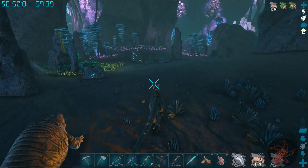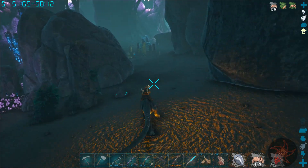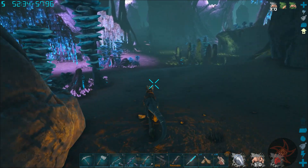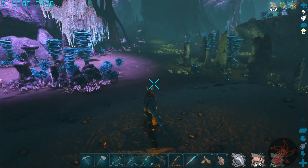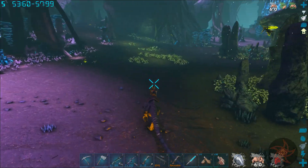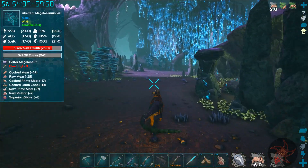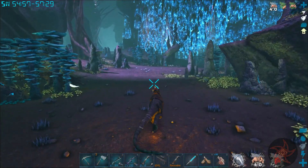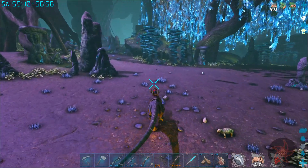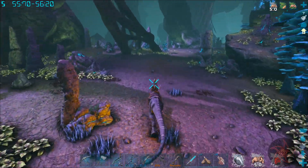140 Roll Rat. I'm not going to tame something that looks like a scrotum. They're really not all that useful either. They're excellent wood gatherers and they actually have weight reduction on the wood, which makes them a little bit better than a Stego. But their saddle's way too expensive - it actually has durability, which is horrible on a saddle. Especially if it breaks while you're running around on it and all of a sudden you're ejected. And they're slow and they turn for crap.